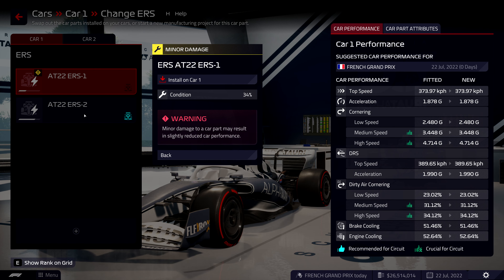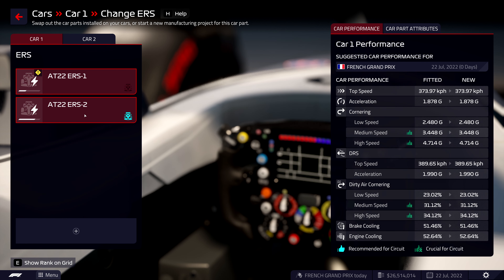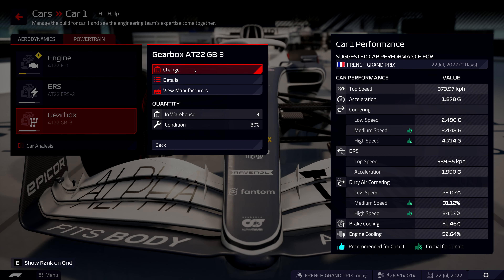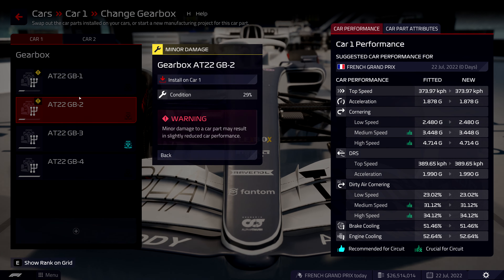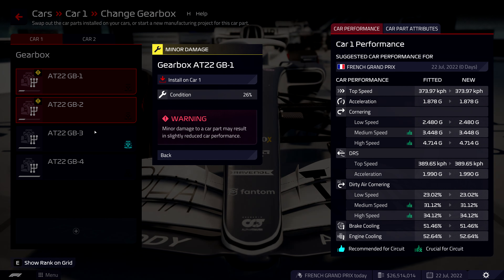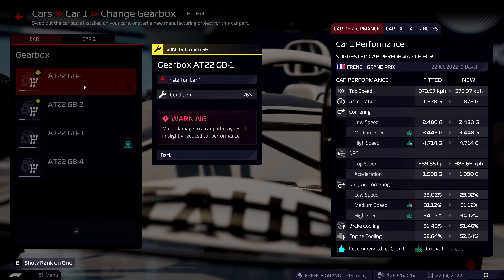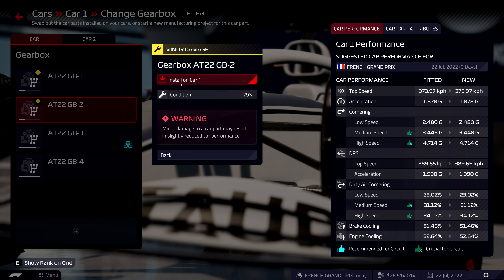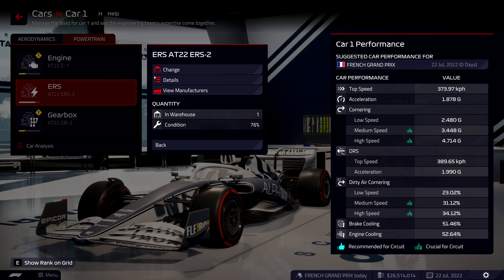The ERS is quite low at 34 but we could probably push that out for another race. We're basically at the halfway point - 23 races total, 11 to go including this one. The gearboxes are both shot, at 29 and 26 percent. I might just use the older gearboxes, install on car one just for practice and qualifying, then try and save the life of the better ones. Same goes for the ERS.